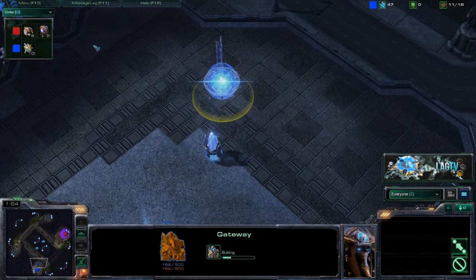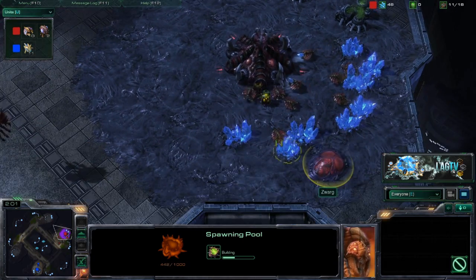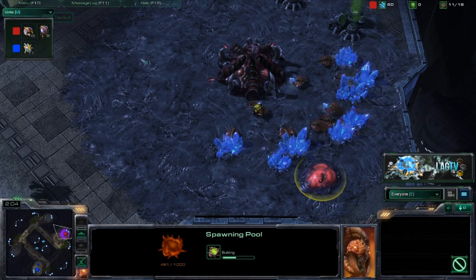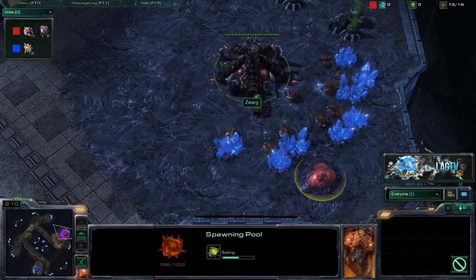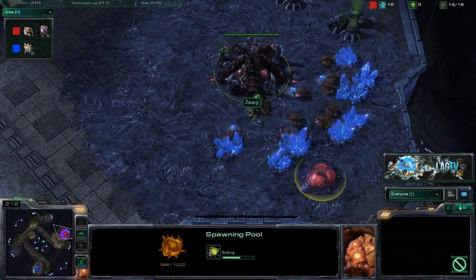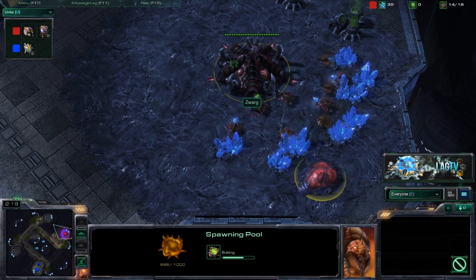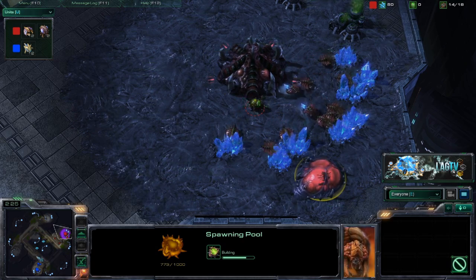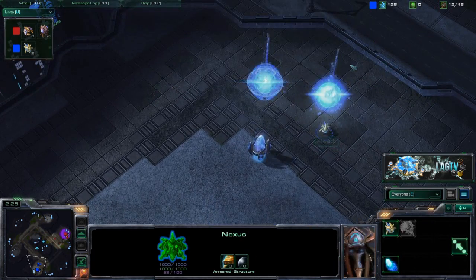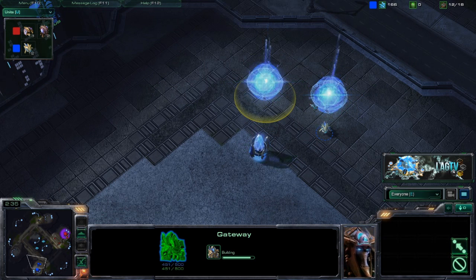We see some typical builds here — gateway and pylon for Protoss, and it looks like Zerg went for a 10 pool, which is fairly aggressive. A 10 pool means you're getting units quickly. I personally prefer a 14 pool to get drone count up first, but lower level players sometimes like some early reassurance.